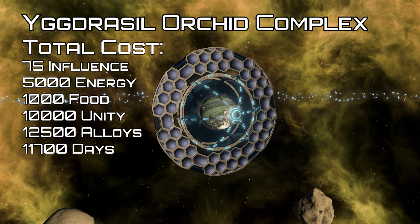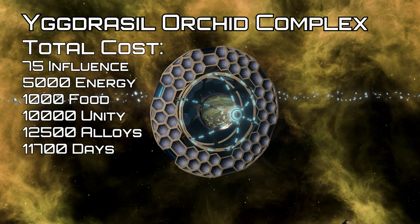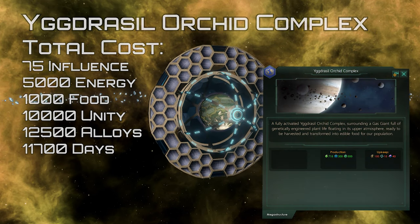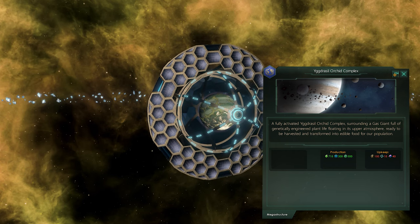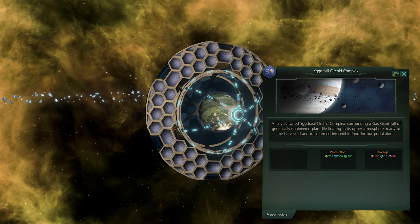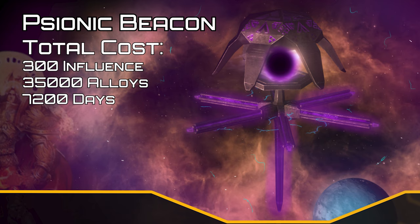The Idrisil Orchid Complex must be built around a non-moon uninhabitable gas giant. The lab stage produces 50 society research for 10 alloys upkeep. The weather manipulator stage produces 100 society research for 25 energy and 10 alloys upkeep. The final stage produces 650 food, 300 physics research, and 500 society research for 150 energy, 15 unity, and 40 alloys upkeep. The preservation sphere produces 6,000 energy and 3,000 quasi-negative mass for 250 sentient metal and 1 influence upkeep. The psionic beacon must be built around a non-inhabitable planet and produces 200 society research and 1 psionic sublimate for 100 energy upkeep.